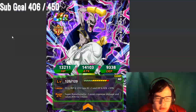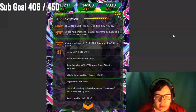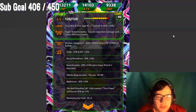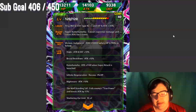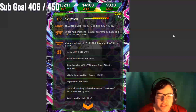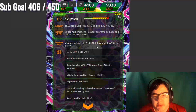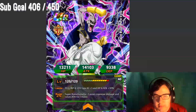Right here we have our Majin Buu, our extreme Majin Buu. Let's take a look at his passive skill. Not the best one, but still an attack plus 18,000 when HP is 99% or below. This won't work as your starting attack — you have to make sure you get hit at least once before using this passive. I don't really think it's a good card, honestly. I might still awaken him though.